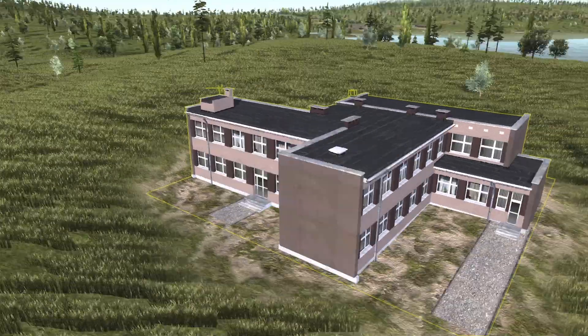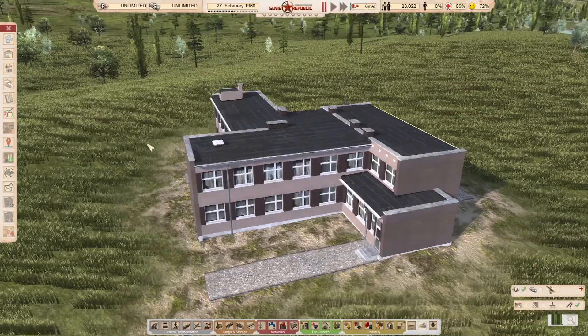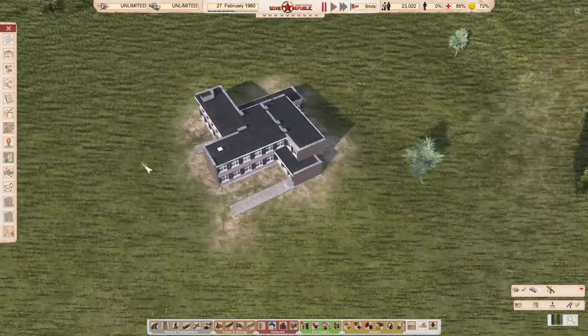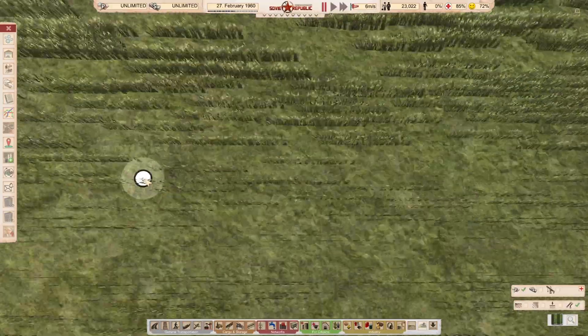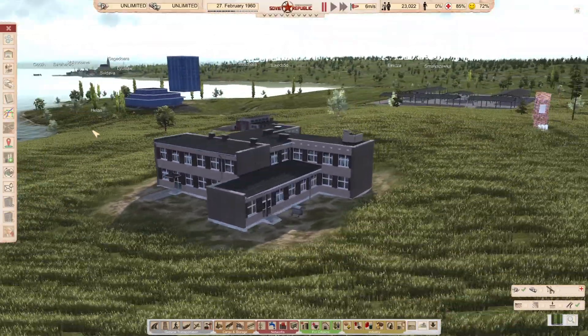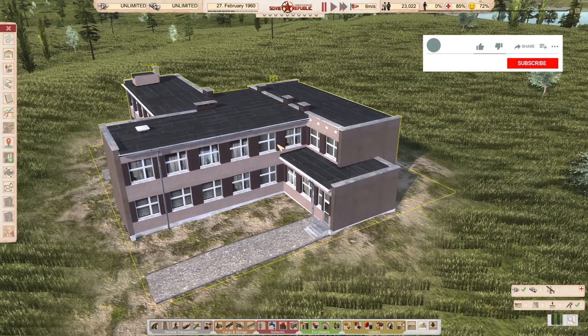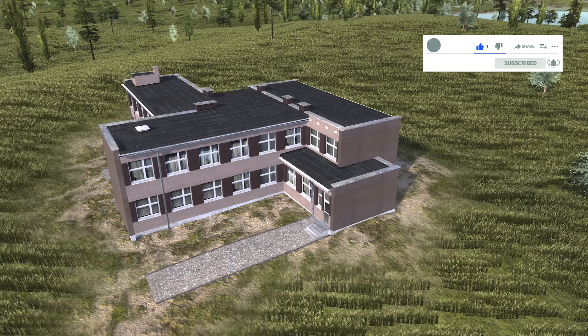This reminds me of a lot of kindergartens in the Balkans. I don't think there's much difference between them. It's absolutely beautiful. From below it looks really, really nice — quite realistic. A lot of buildings, even medical clinics in the Balkans that I know, are in similar design. Absolutely glorious.